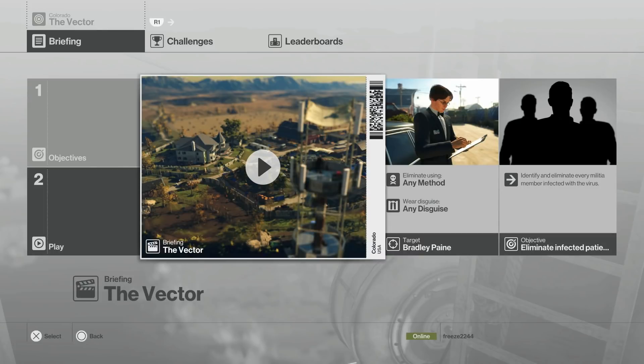What's up, Freeze Army, and welcome to the Silent Assassin walkthrough for The Vector, which is a part of the Patient Zero campaign. My name is MrFreeze2244. For this one, we're also going to be covering the Unsafe Work Environment Challenge, which requires you to assassinate all the targets with accident kills. It's kind of a little bit tricky, because the targets are random every single time, so it's going to be a little bit difficult to try and get a proper guide out there for you guys. I can only show you basically how to do it.